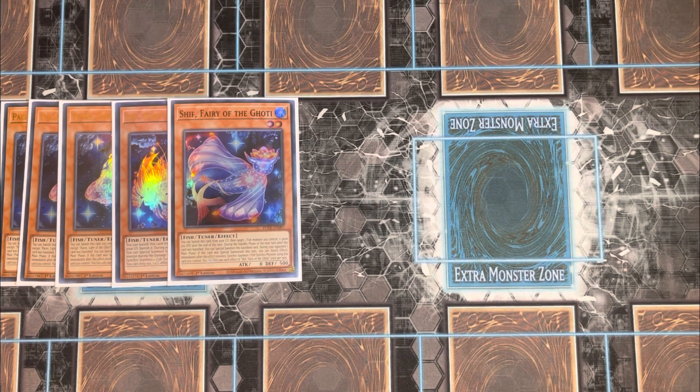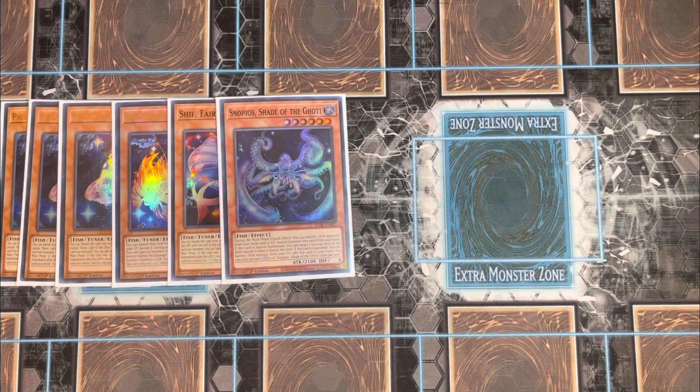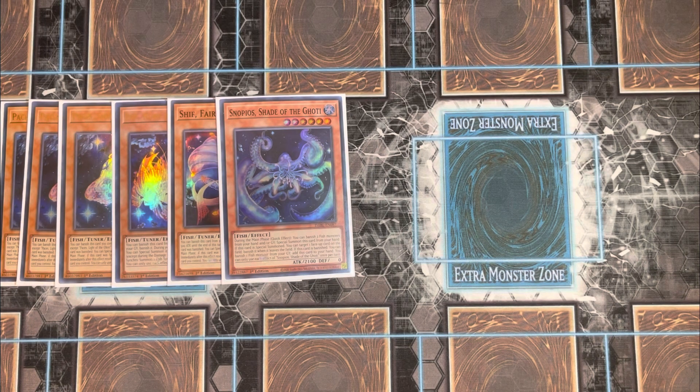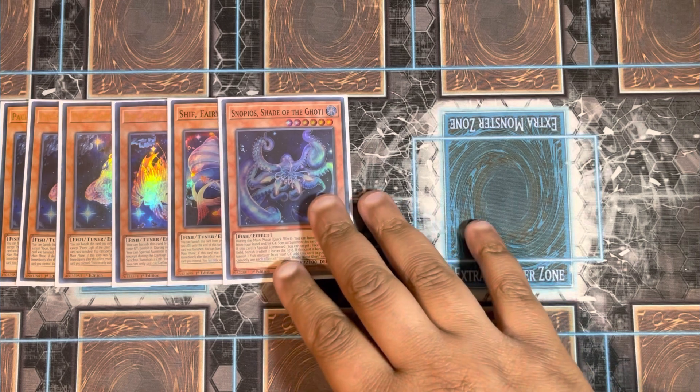Next is a level six monster: Synopios, the Shade of the Goatee. Its effect states: during the main phase, as a quick effect, you can banish two fish monsters from your hand or graveyard to special summon this card from your hand. If special summoned, you can target one card on the field and banish it. When it leaves the field and this card is banished, you can banish one fish monster from your graveyard to add this card to your hand. Each effect is once per turn. Synopios is a 2100 attack monster that recurses itself and initiates combos with other Goatee monsters in the grave.